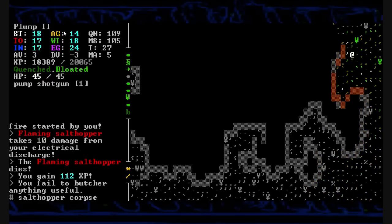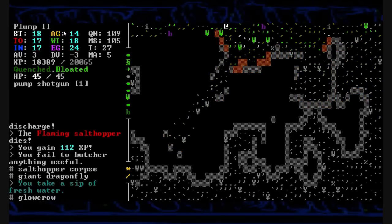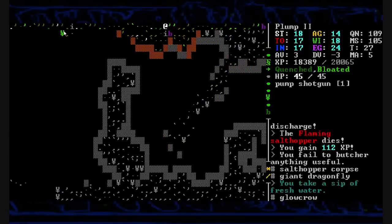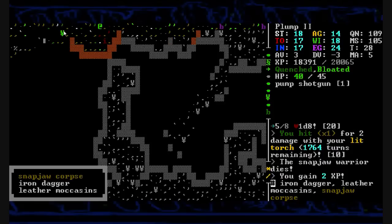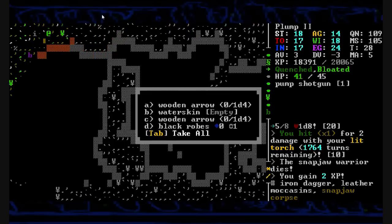So I do not allow myself to starve to death. I'm going to have to find some stuff to kill here and take their corpses with me. We run through the snapjaw warrior coated in his blood. I'm not going to pick up a snapjaw corpse though — that's quite worthless. That didn't even take me out of the hungry status.